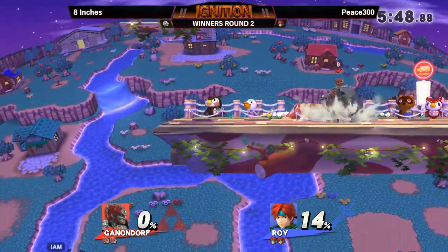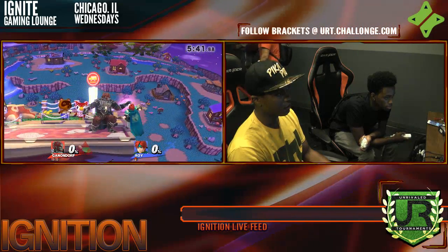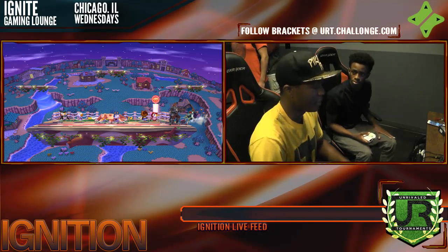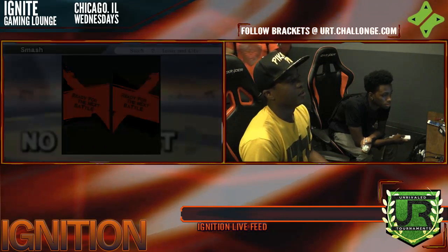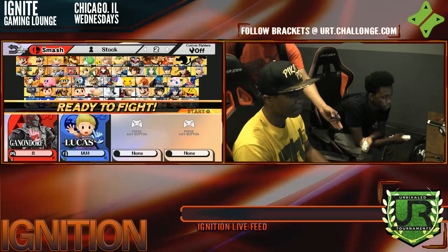I was going to say, this came in real. Because P300 normally is a Lucas main, but I can imagine playing against a Ganon as scary as 8 inches a couple times — if you want a faster character to get in and try to deal with Gannon's pressure and approaches, Roy's a pretty good option. And hey, you know it's the IRL mix-up: look at 8 inches' hat, it says Pika Pika, but the man plays Ganon.